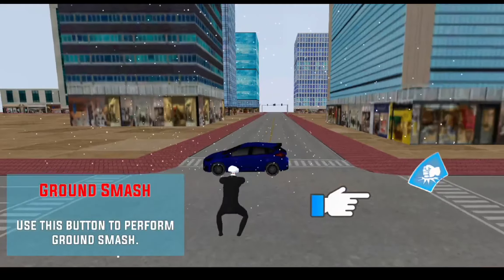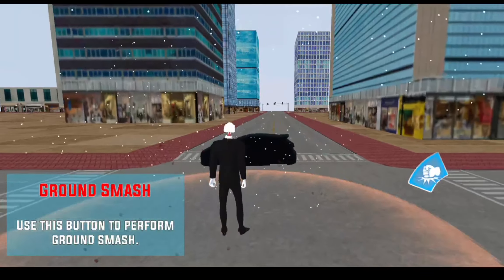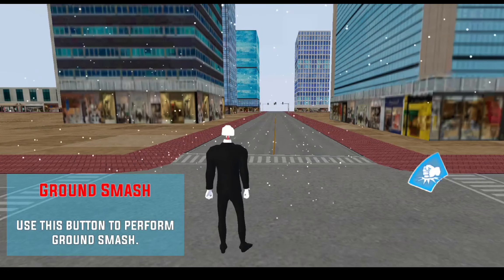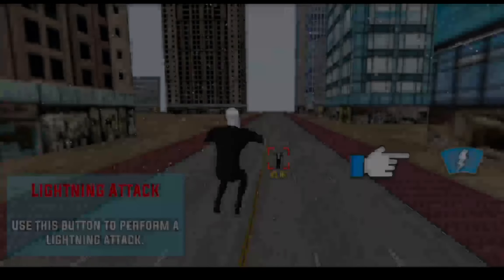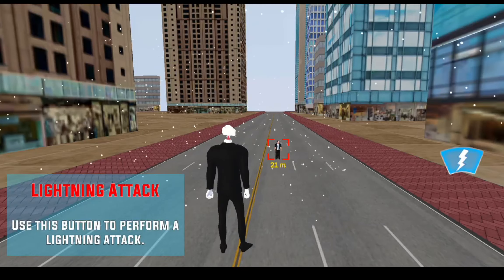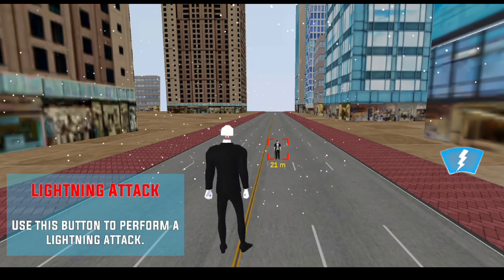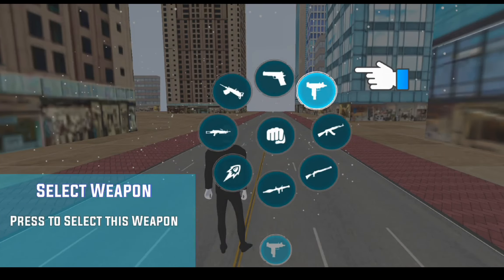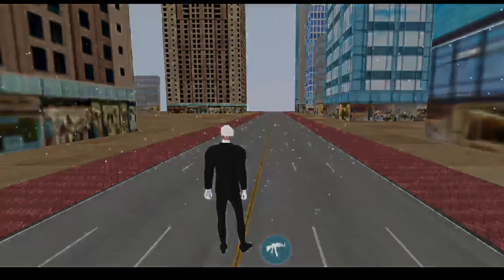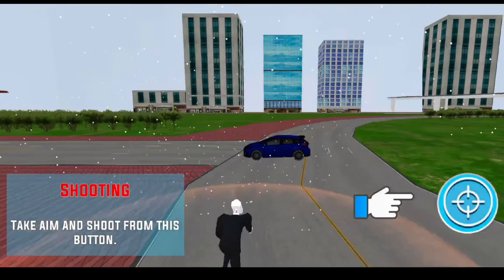Use this button to perform ground smash. Use this button to perform a lightning attack. Press this button to open the selection menu. Take aim and shoot from this button.